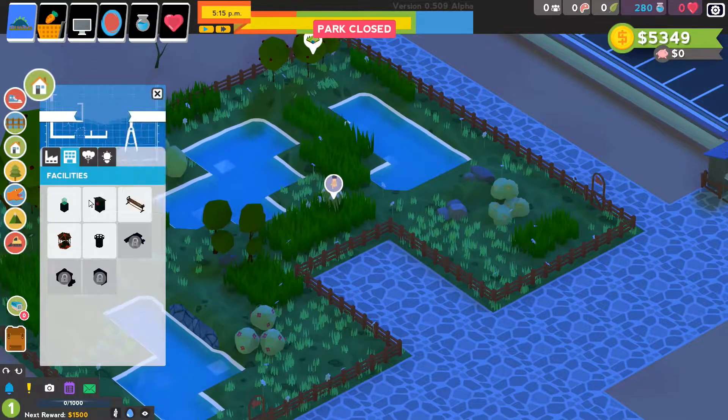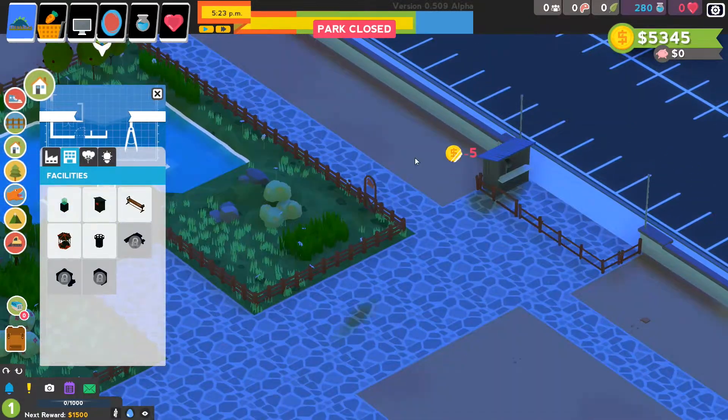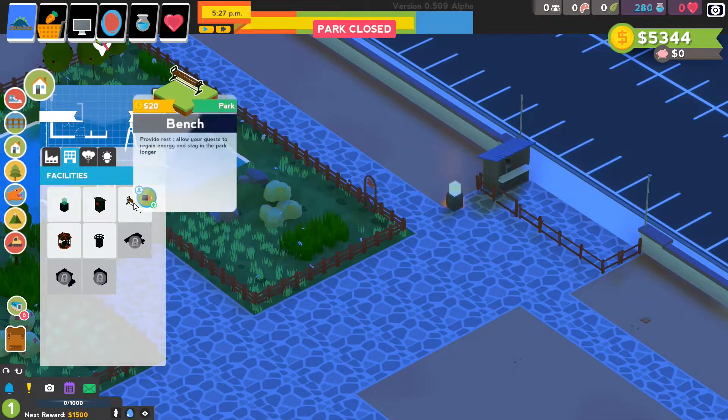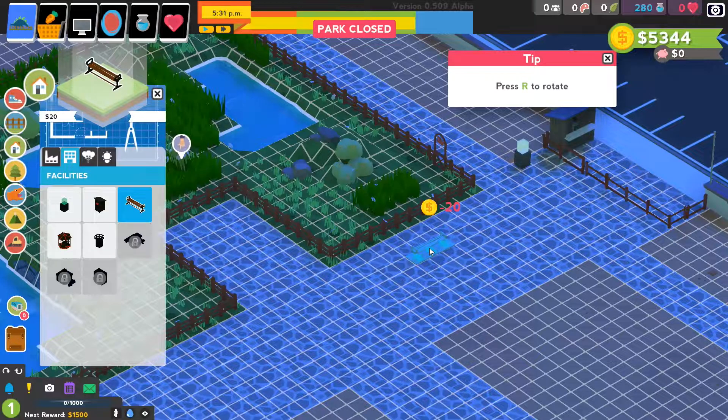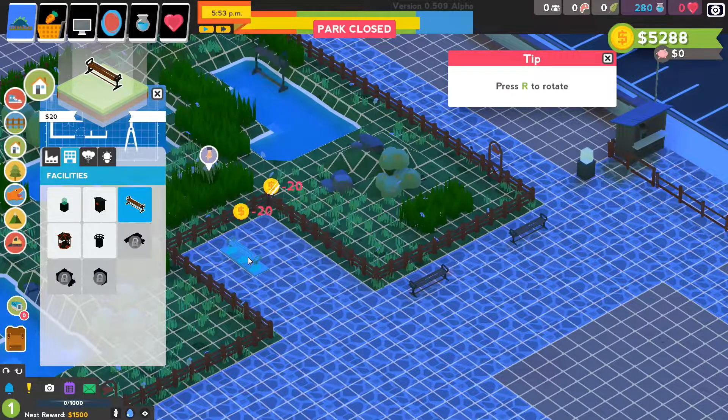Facilities. We need a donation box near the entrance for people coming in. Outhouse. A bench — I think we'll put one here, a couple along here like this, just so that people can check out the old dinosaurs from a few different angles.